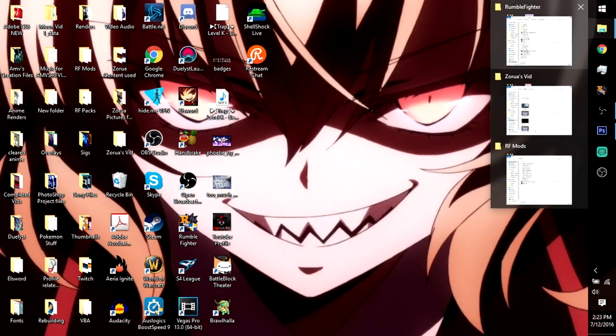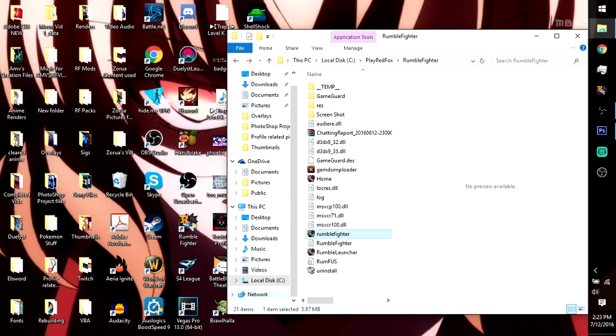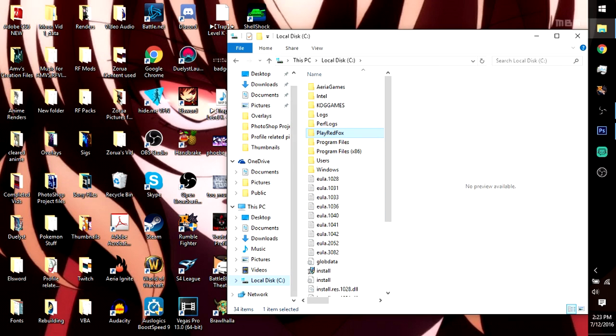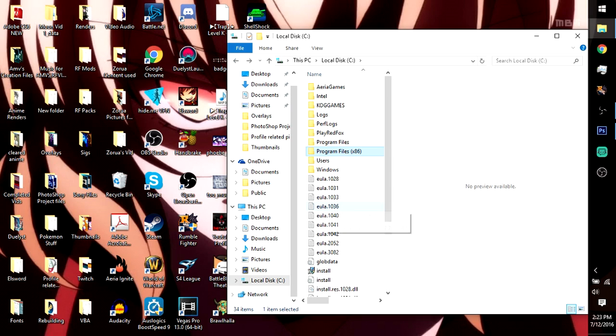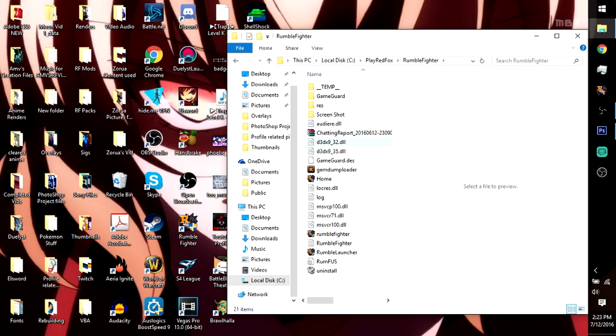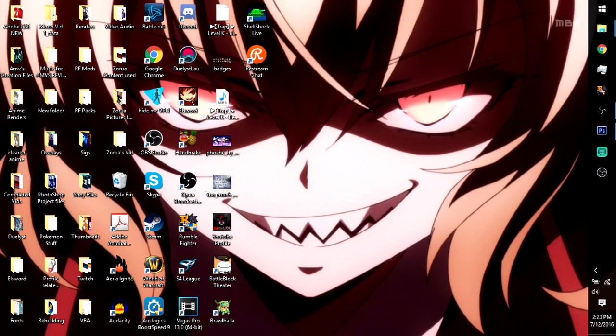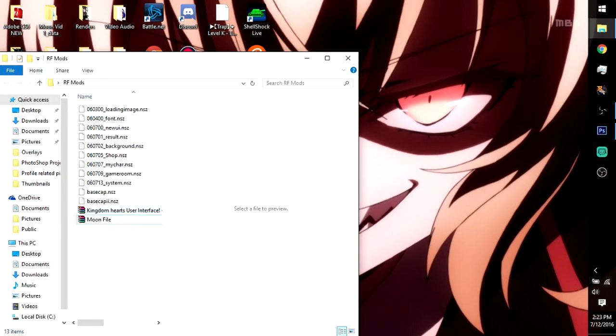First thing you want to do is have your RF folder open — that's mandatory. It's easily found through local disk. For me it's just in local disk, but you would normally find it in Program Files (x86) in the Red Fox folder. Go to Rumble Fighter and stop right here for the time being. Next, you want to download the files — I'll put the links in the description.